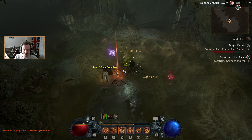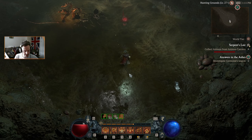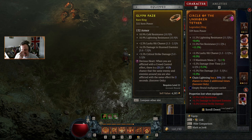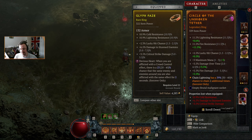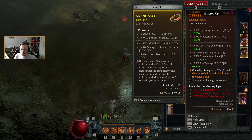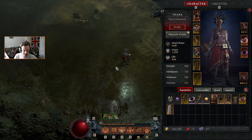This is really effective for us because one of our issues is choosing between Incinerate and Firewall. We just got a unique ring. Certainly the Unbroken Chain — lightning has a chance to bounce additional times, but that's not useful for us. The lucky hit chance is bigger, the damage over time is better, though we'd lose some critical strike damage. This is worth switching to.